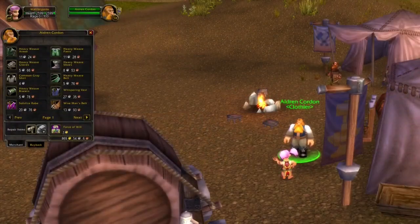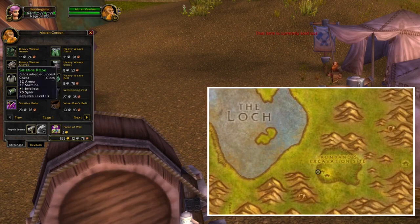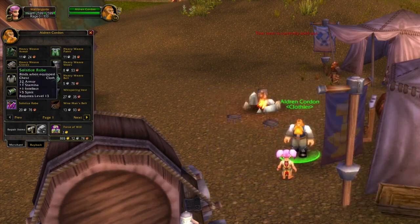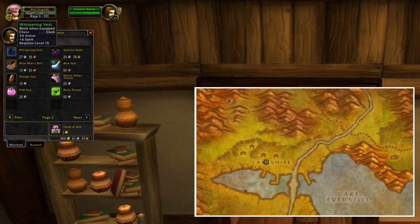The first armor vendor I'll show you right now is located in Loch Modan. Here you can buy different cloth items, and this is useful for, for example, Warlocks, Mages, and Priests. You can also buy the same kind of items in Lakeshire in Redridge Mountains.